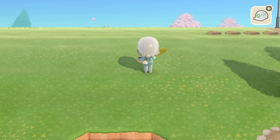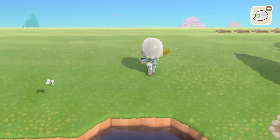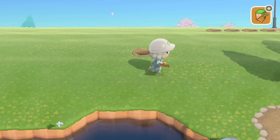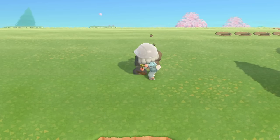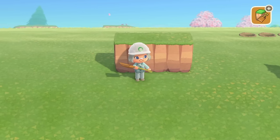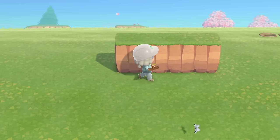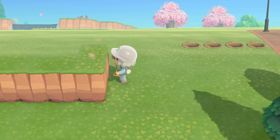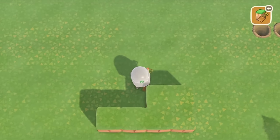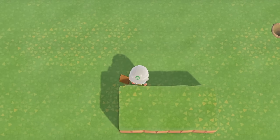I want it down here a little bit more, so let's see about spacing. Maybe we could do one, two, three and then start it here — that gives us enough space in front. So yes, I said I wasn't going to do any terraforming on this island since it's going to be completely flat, but I did say it's okay for me to terraform for fake buildings. How else am I supposed to make a biggish fake building if I can't terraform? You're not going to be able to get on top of here so it technically doesn't count.